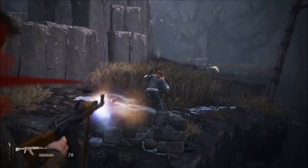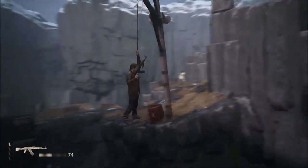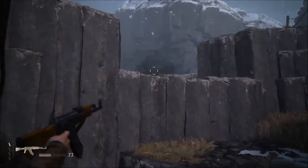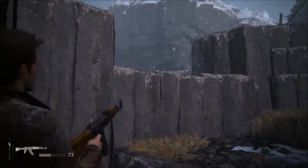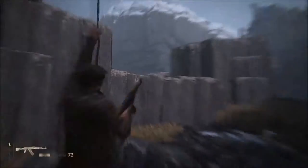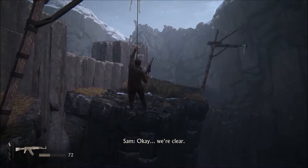There are seven enemies in this area, and of course Sam may kill one or two of them. But because you can restart the checkpoint, that's no problem. Just take your time and keep your aim steady — these enemies are so weak on Explorer difficulty that they pose no threat to you whatsoever.